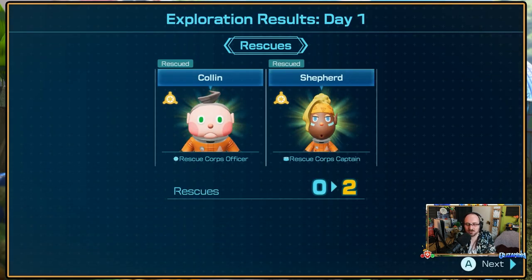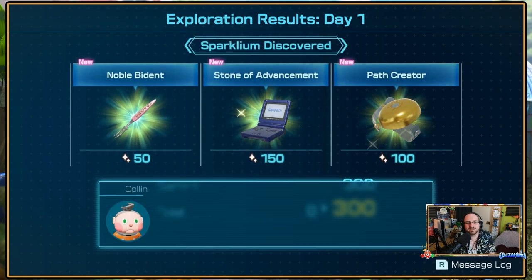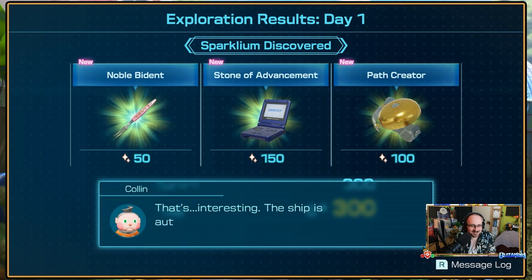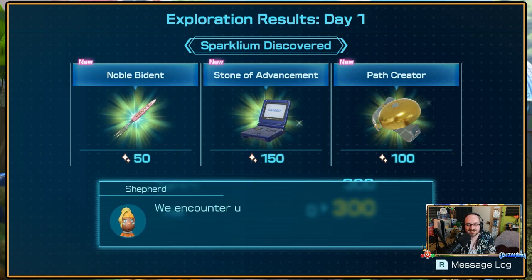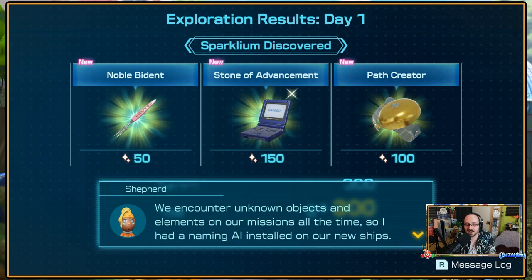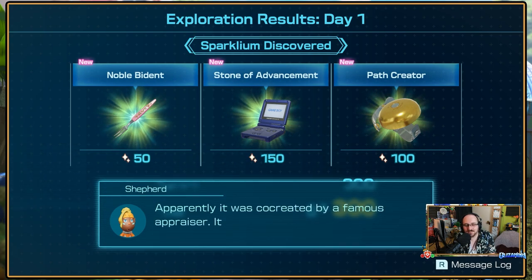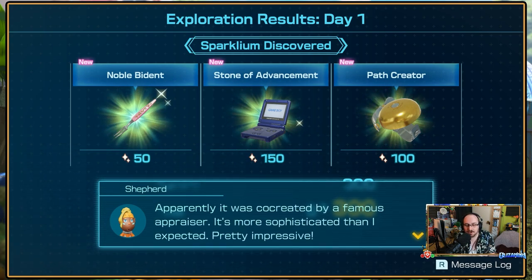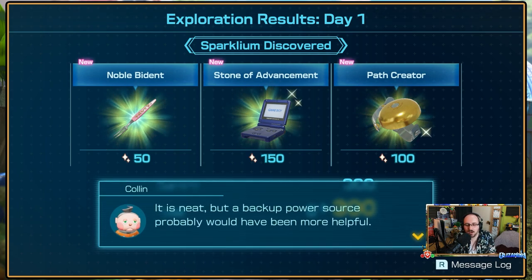Day one, rescue two. Discovered free stone of advancement — noble, pedant, and path creator. That's interesting — this ship is automatically naming the objects. We encounter unknown objects and elements on our missions all the time, so I had a naming AI installed on our new ships. Apparently it was co-created by a famous appraiser — it's more sophisticated than I expected. Pretty impressive. It is neat, but a backup power source probably would have been more helpful.